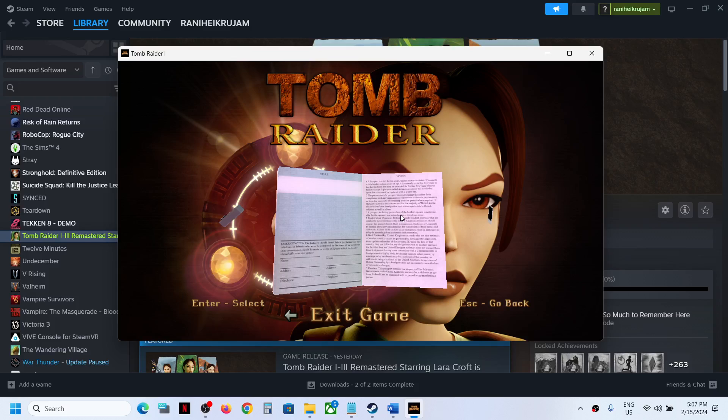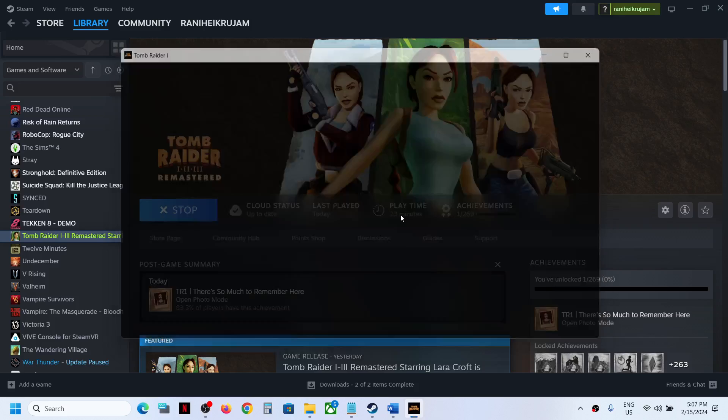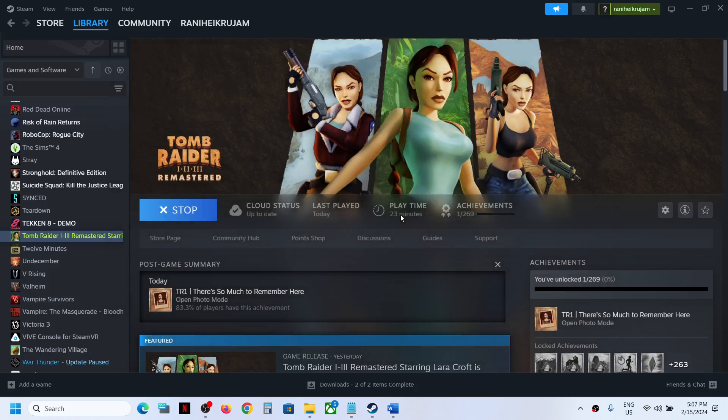Here you can see 'Exit Game'. Once you see it, hit the Enter key and the game will close. This is how you can return to the title or exit the game on PC.